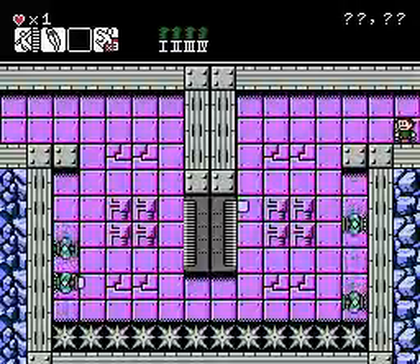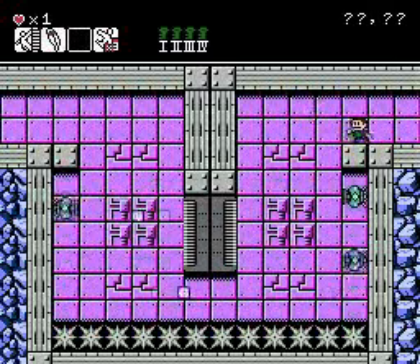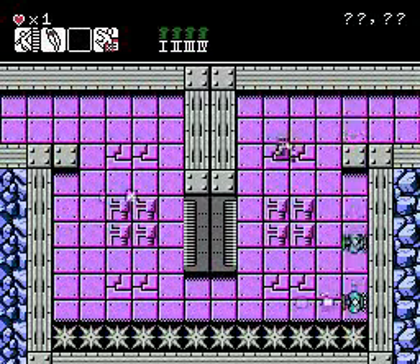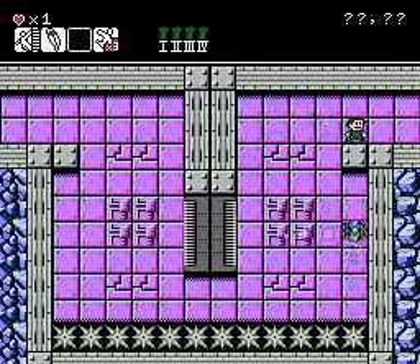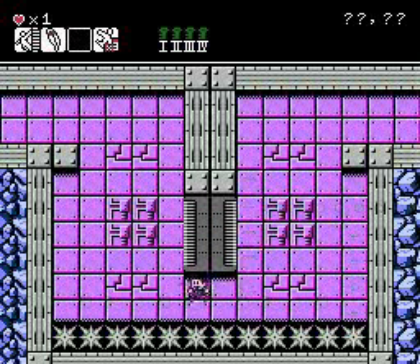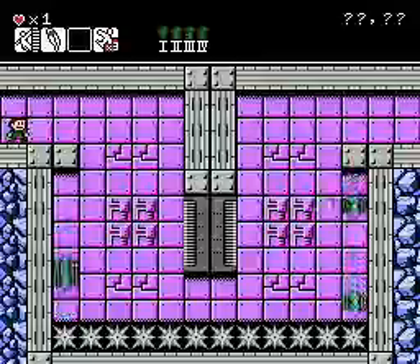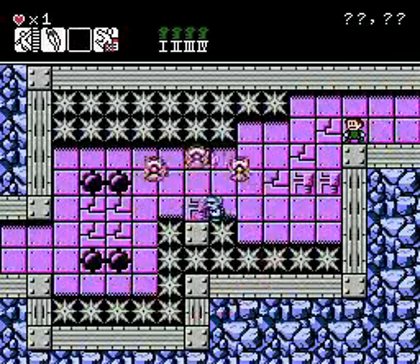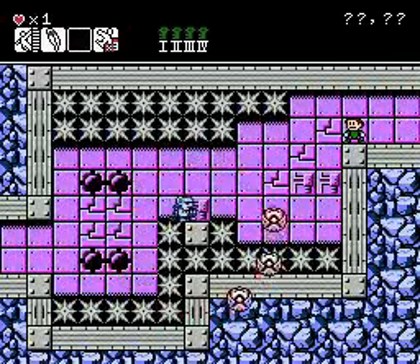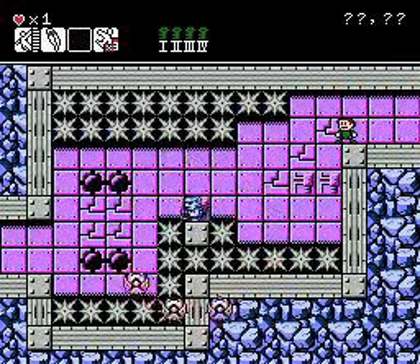The room with the four turrets — this one is about carefully getting rid of these guys one by one. Pretty much kill the left wall and then wait for the right wall. The next room is with the rats. There's a trick you can do where you don't even have to kill him, but I think I'm going to play it safe, just for the sake of not having to restart.